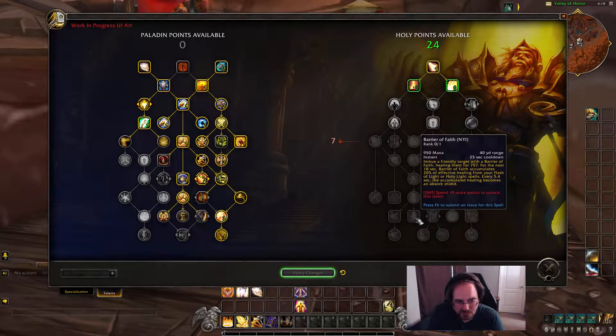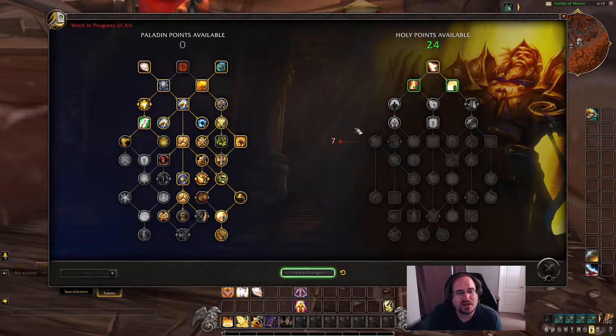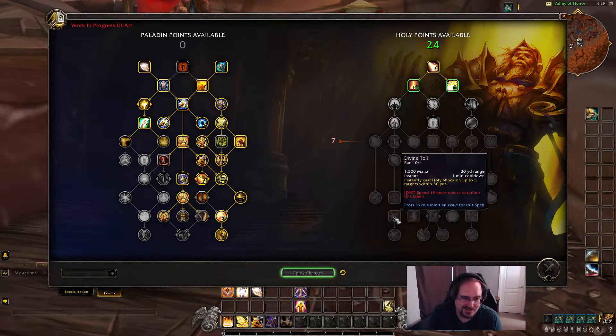We have Barrier of Faith, which is not yet implemented — a 25-second cooldown that imbues a friendly target with a barrier. For the next 18 seconds, it accumulates effective healing from your heals, and every 5.4 seconds the accumulated healing becomes an absorbed shield. Super cool ability, but not super relevant for what we're doing here. Then we have Tides of Deliverance — release the light within yourself, healing an injured ally within 15 yards every second, and allies healed also receive 20% increased healing from your Holy Light and Flash of Light spells.